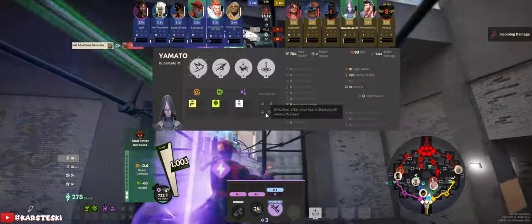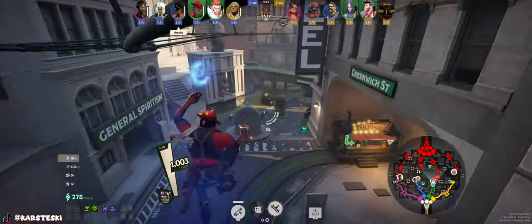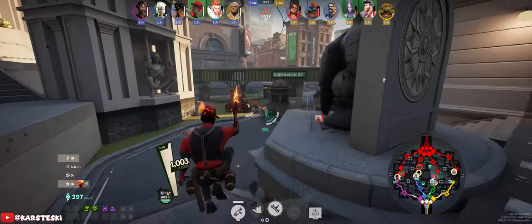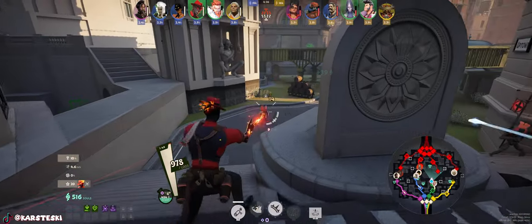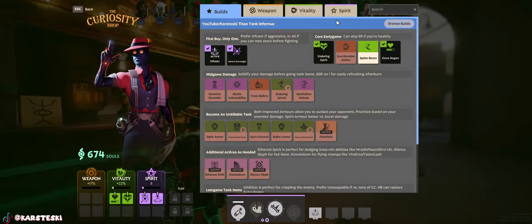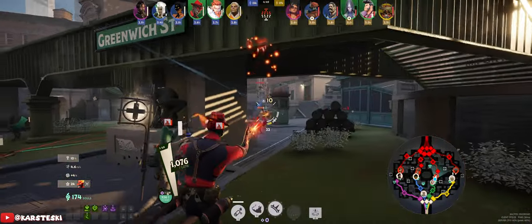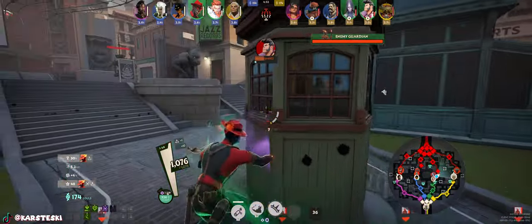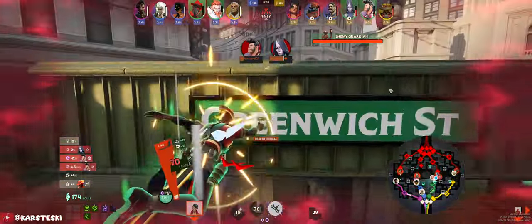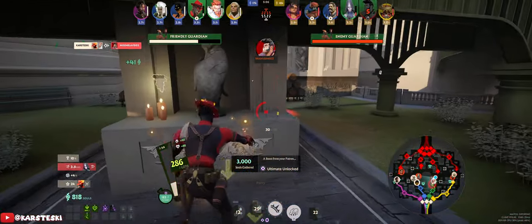I just underestimated how fast I could die in that situation. Now we're down on souls significantly. Being down by 500 means they have an item advantage on us, which is really bad — good players will just keep running at you, abusing item advantage as soon as they can. I keep buying spirit items on Infernus for this tank build until I can get Soul Shredder Bullets. Shiv messed up his execute really badly.